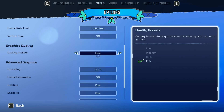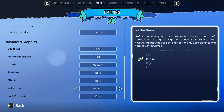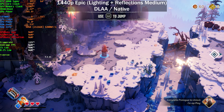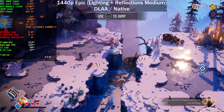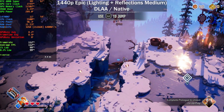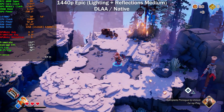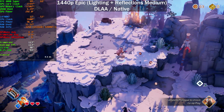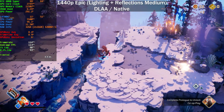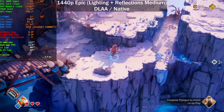I'm leaving it on the Epic preset but switching lighting to Medium and reflections to Medium — so no ray tracing for those two effects. Our frame rate climbs to around 120 fps. The lows are pretty bad though. Resetting the numbers — 93 frames per second for the lows. I'm not sure if it's just a monitoring blip, because now it seems fine.